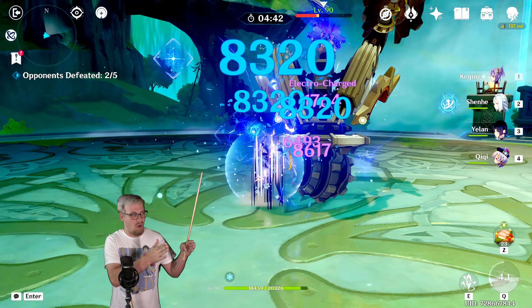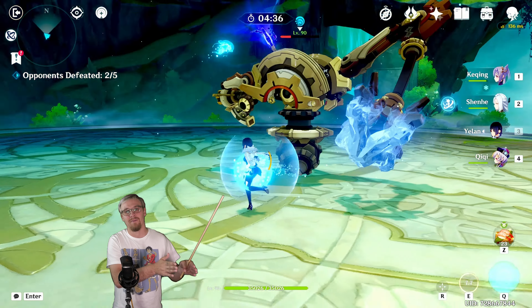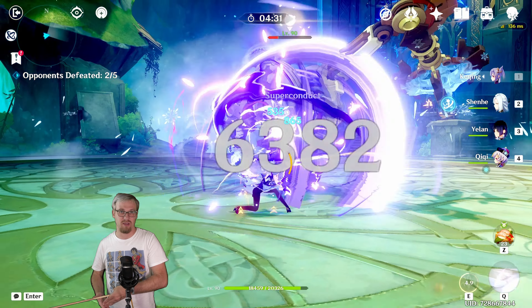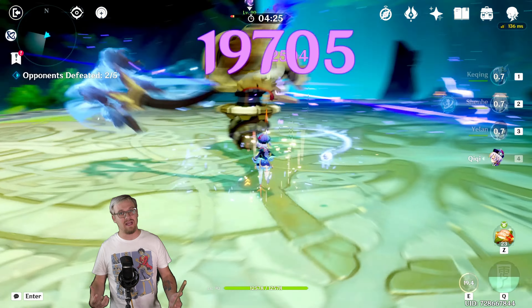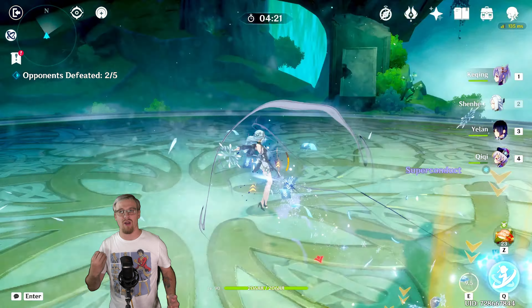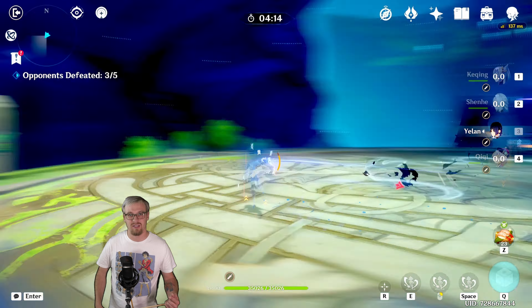Invest more into the Overloaded only if you have Chevy and Benny together. Aggravate and Hyperbloom is really, really where this artifact set is going to be good. Having this artifact set in an Aggravate team on Clorinda is going to be where it shines, which is what's going to make it one of her best sets. That is going to be it for this video — if you have any questions, leave them down in the comments and myself or somebody else will be sure to answer it.